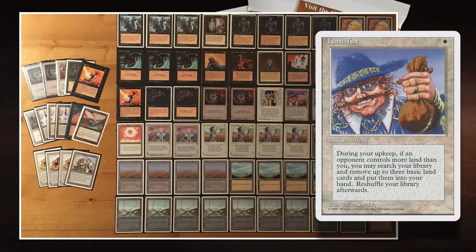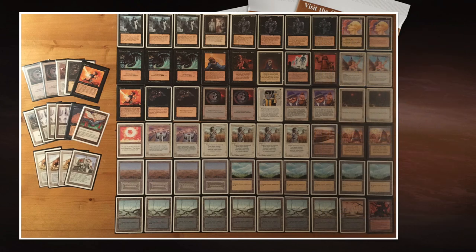Lentex and Armageddon work together quite well. Lentex is the enchantment that lets you take out up to three basic land cards from your library during your upkeep if you control fewer lands than your opponent. Armageddon is the sorcery that destroys all lands in play. The idea is simple: you get your Lentex out, play your Armageddon, destroy all the lands, and wait for your opponent to play out their first land — then you can start fetching basics from your deck. That's huge value.